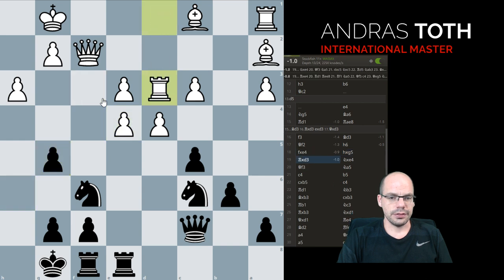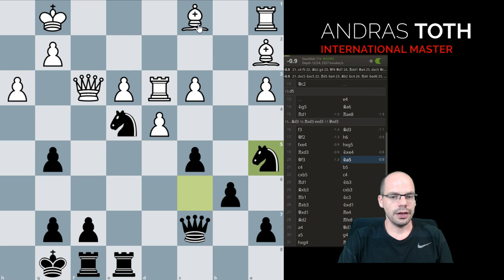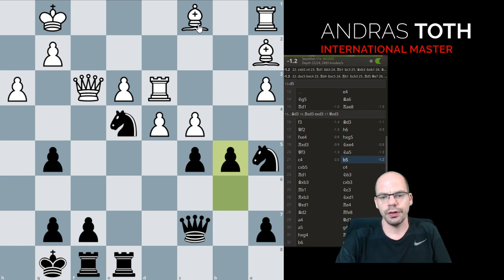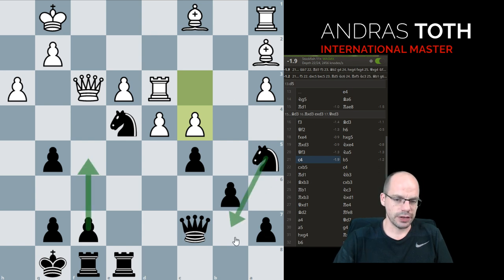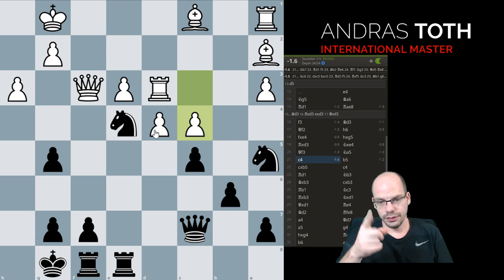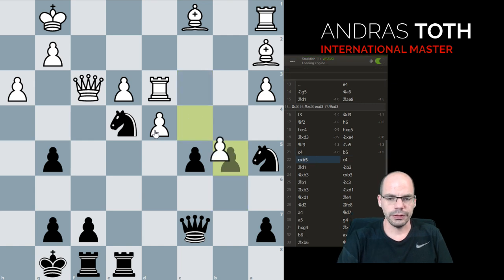h6, takes, takes, knight e4 — and this is a very common theme in this variation: White actually bleeds out on the weak White squares. It's a very unusual case that two knights beat the two bishops, but the c1 bishop is a tragedy and it can't ever join the game. c4, b5 — a beautiful ripper of a move. Computer doesn't like it — the worst part. Instead he promotes f5 or knight b7 with the idea of knight d6 — either way, Black has a very firm grip on the position, a blockade thanks to Nimzovitch, and without any dramas will go on to win.